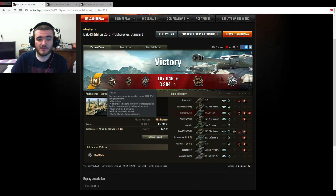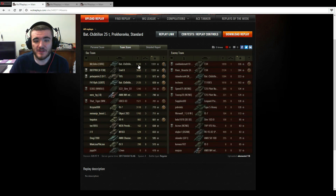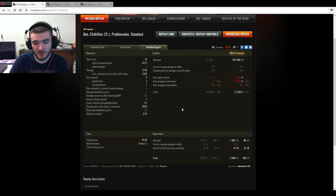Ace Tanker, Spotter, Bruiser, Fire for Effect, Confederate and Patrol Duty. 5,130 damage done, 1 kill, 1,331 base experience, 71,582 credits profit with premium account, 6,430 assistance damage. This can work kind of like a light tank, as was proved there. He had permanently maximum spotting distance as well — I imagine vents and optics are on the Batchat there.